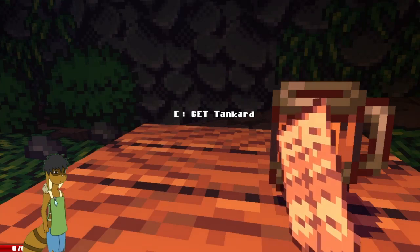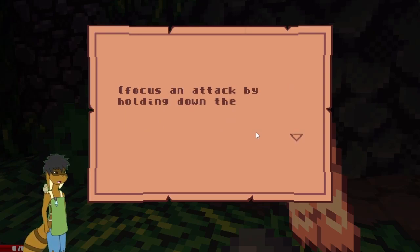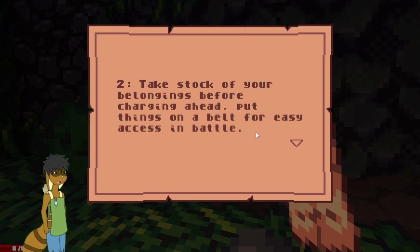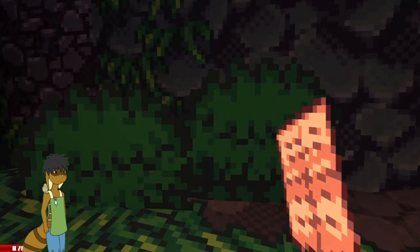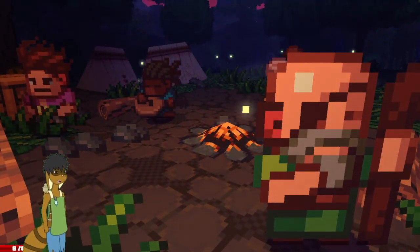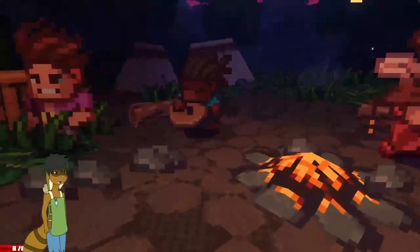Notes on battle: a focused attack will always hit. Even in battle, a little planning goes a long way. Take stock of your belongings before charging ahead — put things on a belt for easy access. Q is throw, I need to remember that. I'm not sure how to access the belt though. M is the map. I is inventory. Good to know.